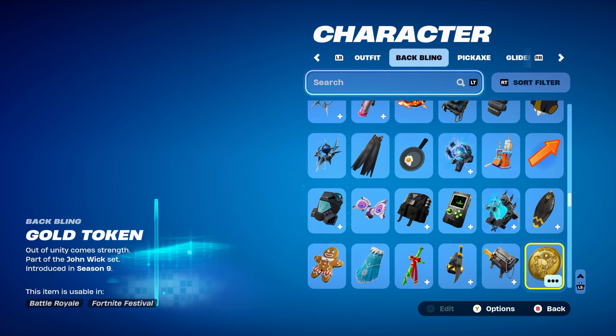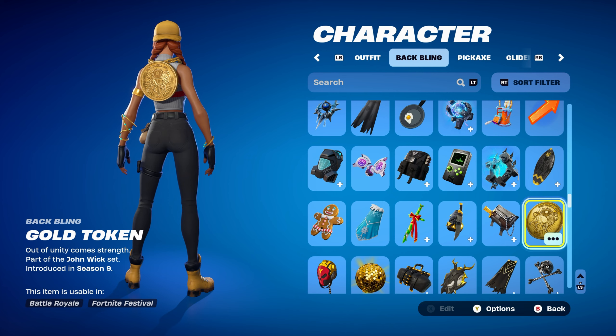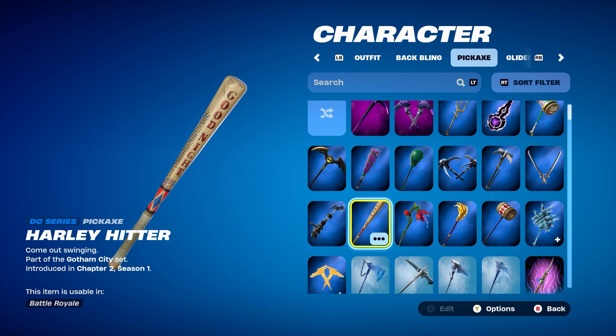Let's get into the first combo's backbling, which is the Gold Token, part of the John Wick set, introduced in Chapter 1, Season 9. This backbling could be unlocked by doing challenges in the John Wick Bounty LTM in Chapter 1, Season 9. The pickaxe is the Harley Hitter, a DC Series pickaxe part of the Gotham City set, introduced in Chapter 2, Season 1 — it's Harley Quinn's pickaxe, so it works absolutely perfectly with this skin.